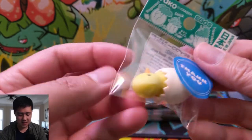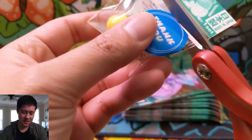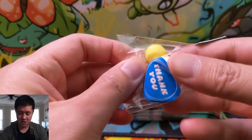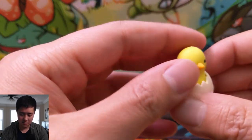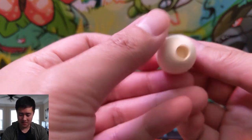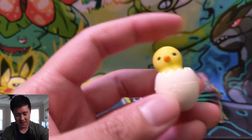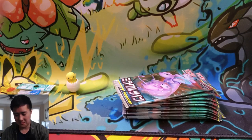This came in with the packages — not sure what I'm looking at, but let's take a look. It's some kind of little chick. Oh, it moves around! That's actually kind of cool — I imagine you put it on a pencil or something. Not exactly a bobblehead but kind of the same idea. Pretty cool, we'll take it.